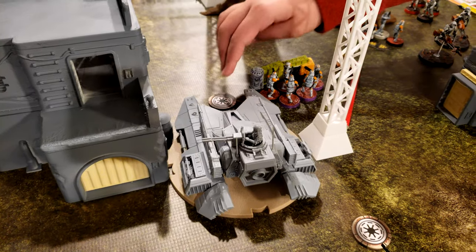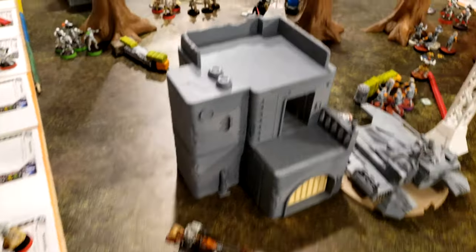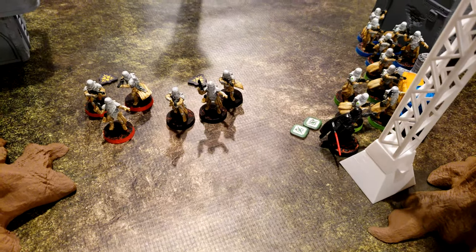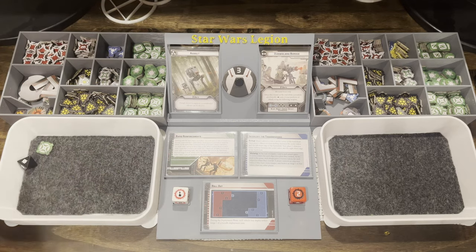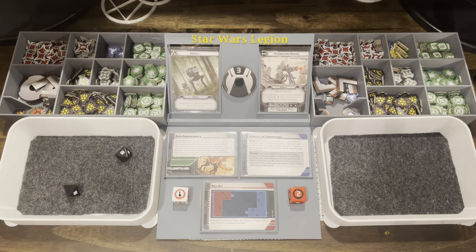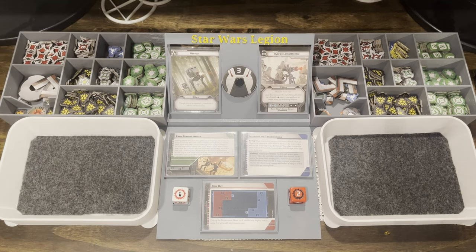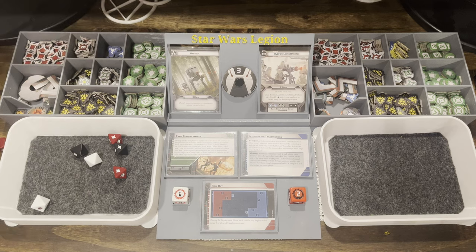The tank activates, aims and uses its cannons against the Speeder Bike and main gun against the black Snowtrooper squad. The cannon re-roll produces nothing — the speeder survives. The main gun fires at the black squad: three hits land. One is canceled by suppression, so two go through — two Snowtroopers are lost.